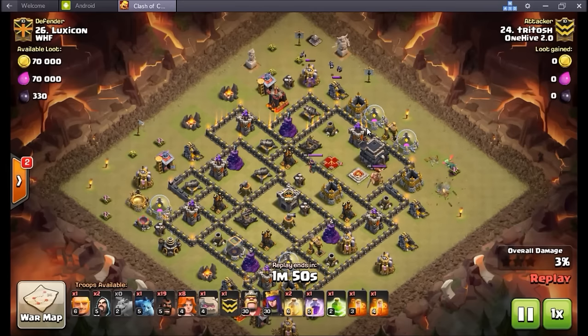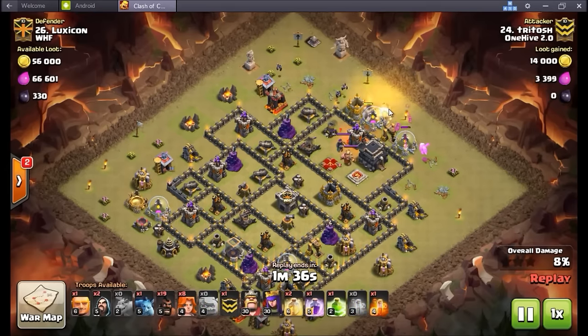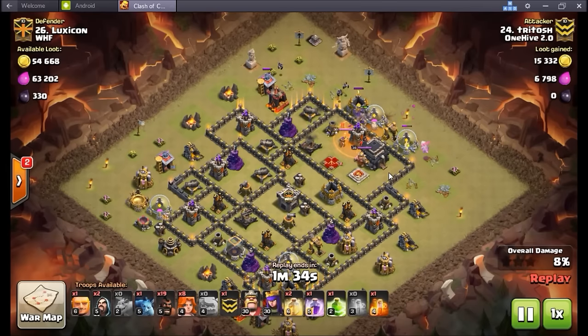It's going to work right into this queen chamber, jumps right on over. Kind of just sees the linear aspect of this base — although there's a lot to funnel on the outside, look at the baby drag, it hasn't been touched yet. It's on its third building now, going to start working on its fourth. Finally the first golem goes in, heading right at the queen chamber. Poison down on that queen, helping things out.